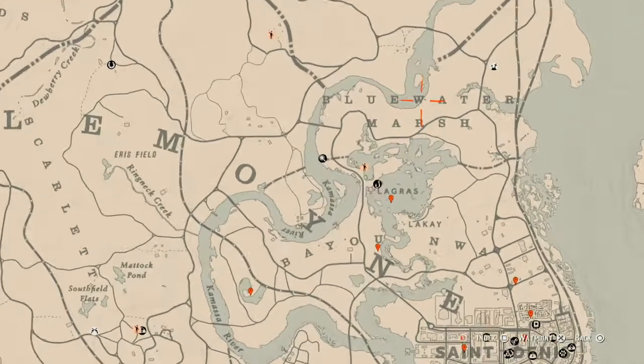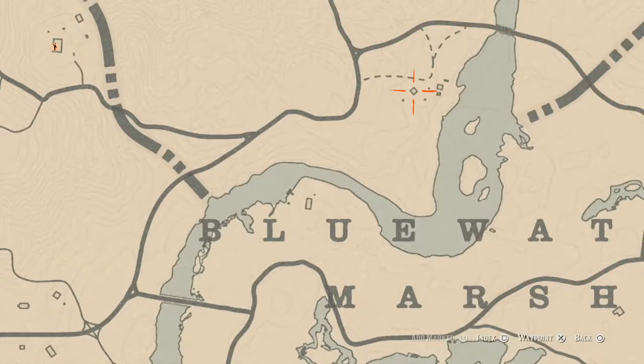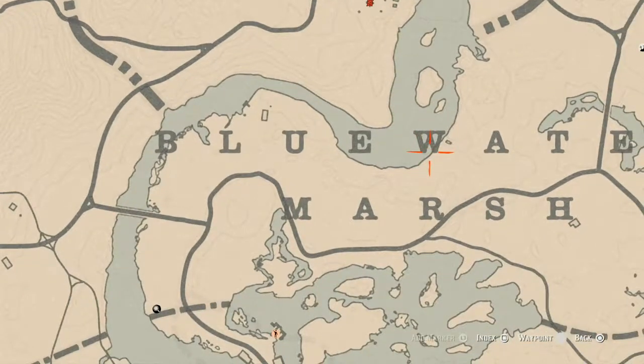Along the coastline right here by this body of water, there's a boat — go through that door and inside you should see like a wash table or wash area. Right next to that, you guys will find an Ivory Comb. That is a family heirloom inside this boat. There's also a Magnet Turquoise Ring right here inside this house — it's on top of the fireplace. That is a lost jewelry item.